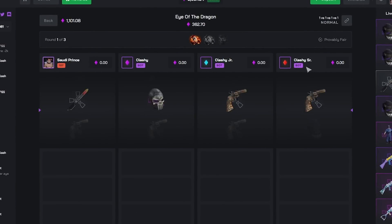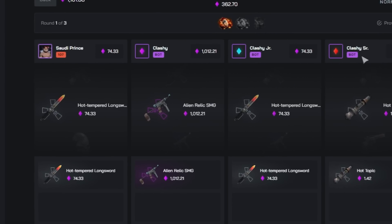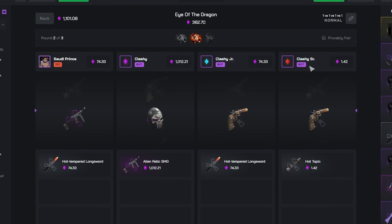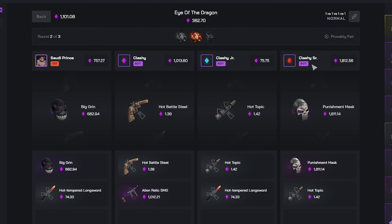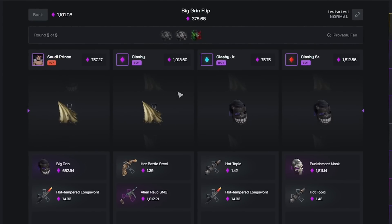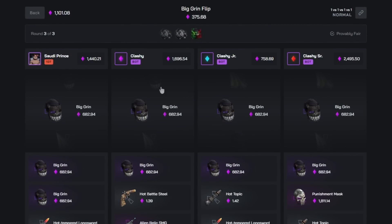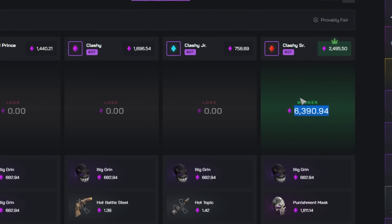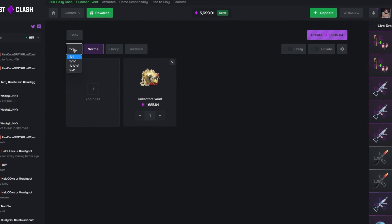Second time's the charm. As I was saying, I checked out the withdrawal — 20,000 worth of skins in there. The Relic off the rip — okay, you can have it. I'm gonna get the Punishment Mask. I didn't get it and now we're down to the Big Grin Flip. This is a 50/50 — Big Grin I win or cloth I lose. Damn, everybody hit, everybody hit. Wow, I thought that was gonna be me.